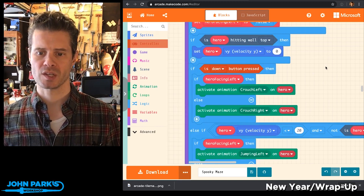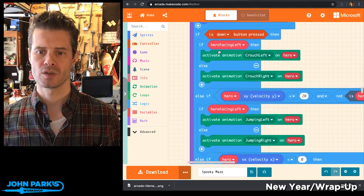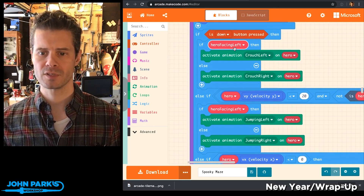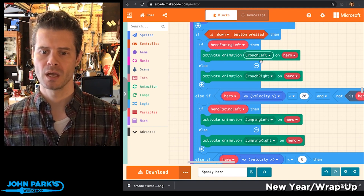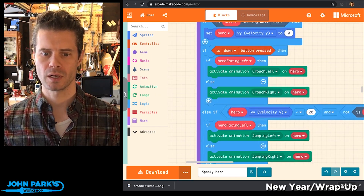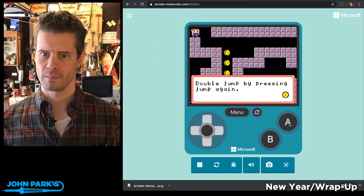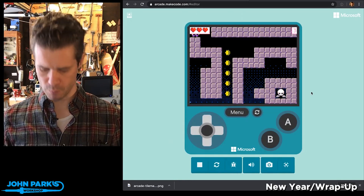The way this is actually activated during gameplay is during the game update loop — you'll see there's an 'if the down button is pressed' check. That comes out of the controller setting, where we can check which buttons are pressed. So if the down button is pressed, there's a condition when the hero is facing left to run the crouch left animation, or it's going to crouch right when the hero is facing right. That's how we get this cute little animation inside of Spooky Maze.